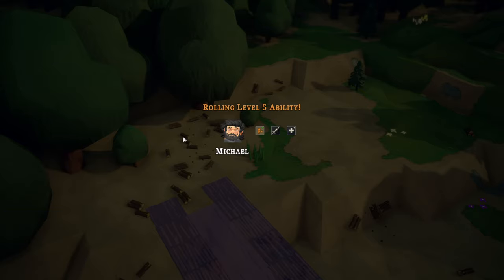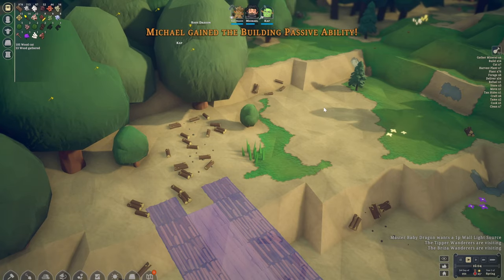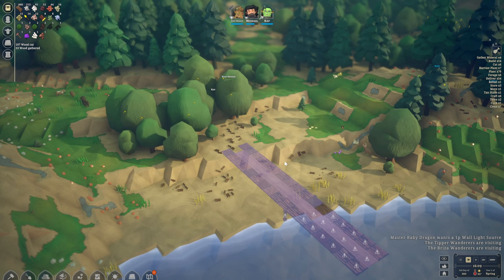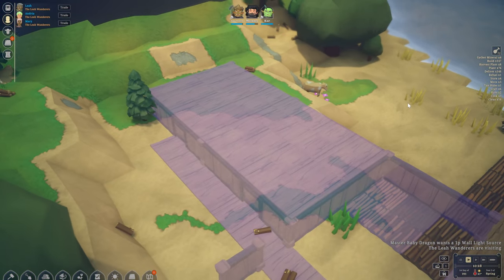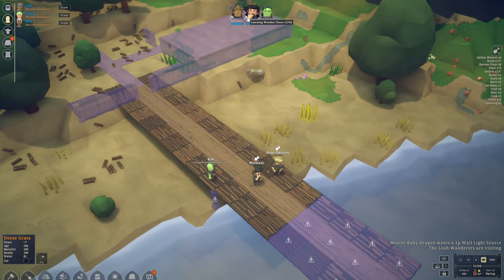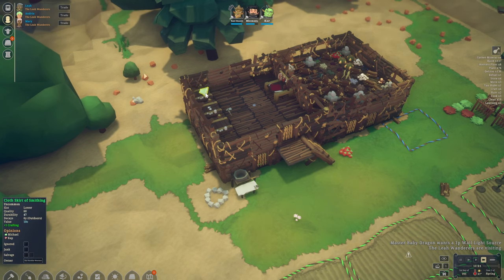After we level up Michael — let's have a look, level five. We get to choose an ability. Michael, what were you good at? Jobs, crafting, building — active? No, passive building. I'm pretty sure he was good at building as well. Anyways, it's gonna take me a little while to figure out the exact layout — give me a few minutes, I'll figure this out, put a blueprint down, and then we'll be back. Very simple — just gonna have two rooms in here.